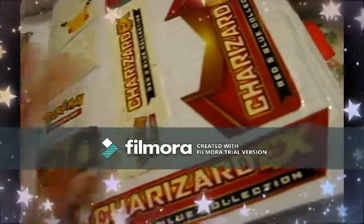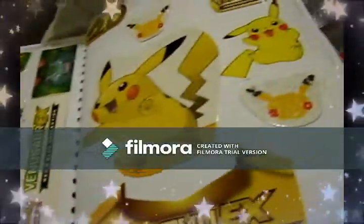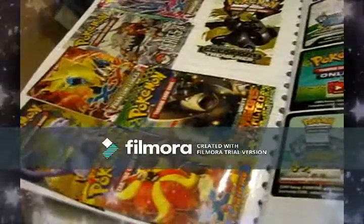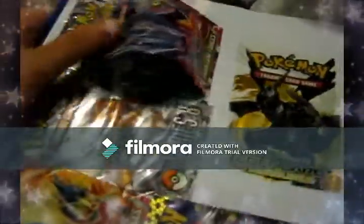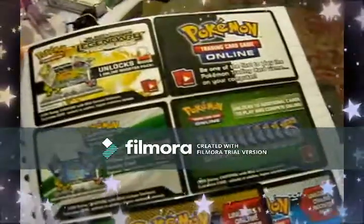So then we move on to the red and blue collection of the Generations. Now we've got some other pack arts here. You've got Legendary Treasures here and here, and we've got some Pop Series 8 - no idea when I bought that. We've got Phantom Forces here and here. We've got Dragons Exalted, some more Flash Fire, and I've got some of these code card arts - Legendary Treasures, Black and White base.